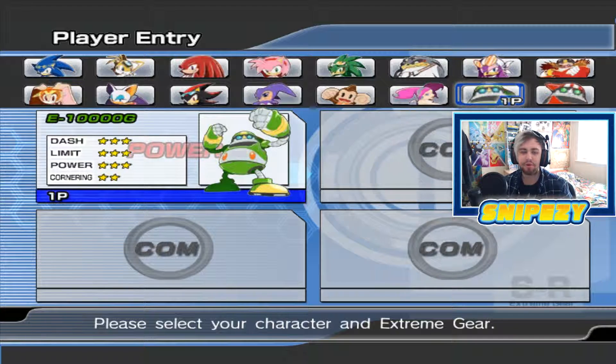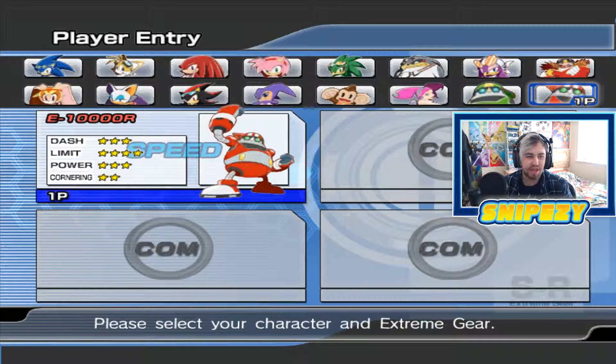Now for these other characters — the robots — they're a little bit more tricky. For E-10000G, you have to actually play the game for about 20 hours or longer. And for the E-10000R, this character is even more tricky because you have to play the game for a total of 50 hours.